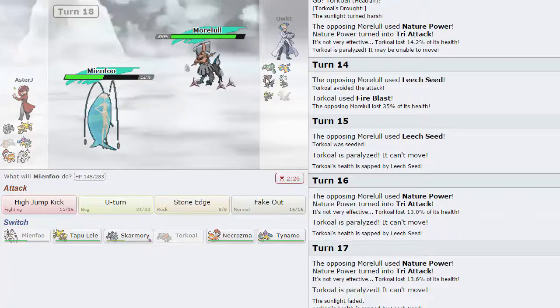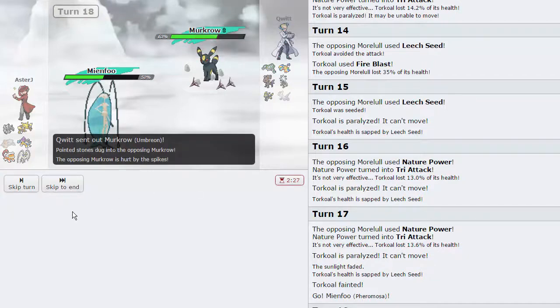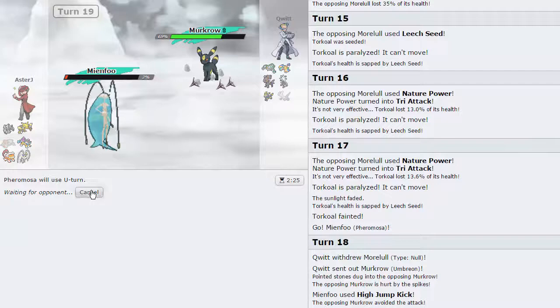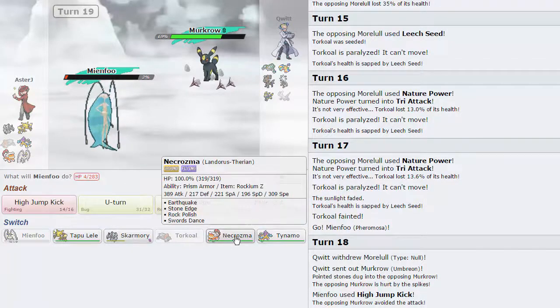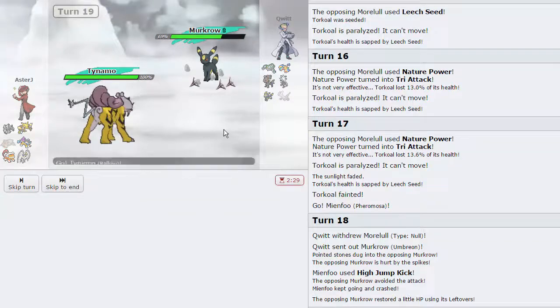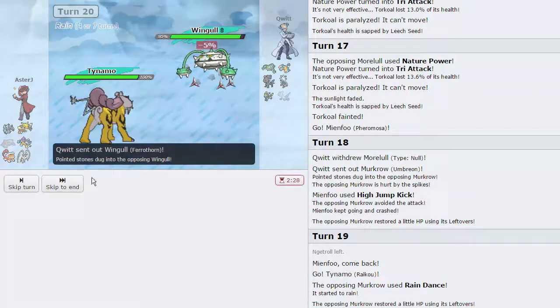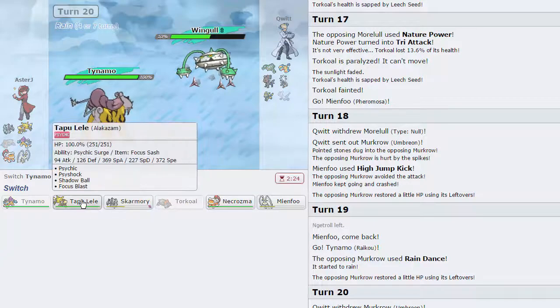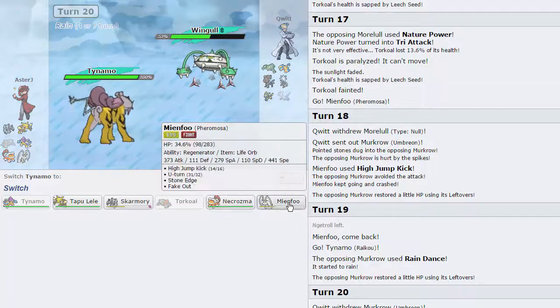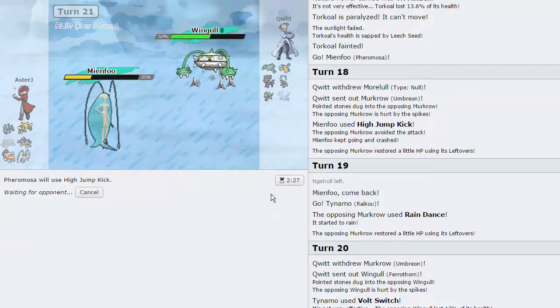Another Fire Blast - he goes for Tri Attack and we get fully paralyzed again. Another Fire Blast - man, can you not kill me? Thank you. We get fully paralyzed three turns in a row - fantastic. Now we go into Pheromosa and I think we just click High Jump Kick. He doesn't have Protect so he doesn't have a switch-in. He's going to go into Umbreon - this is going to get destroyed. We do not connect the High Jump Kick, so I'm going to switch out into Raikou because I don't want to take the Life Orb hit. I want to keep Pheromosa alive because it's actually quite valuable. He's going to go for Rain Dance - I'm just going to go for Volt Switch as he brings in Ferrothorn.